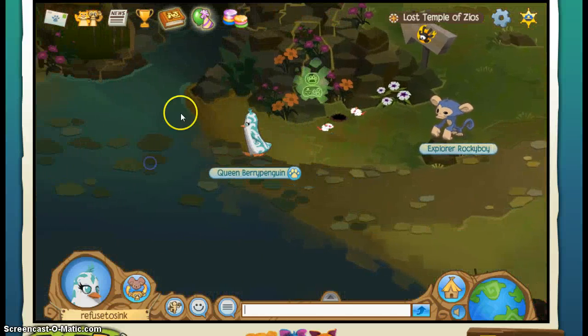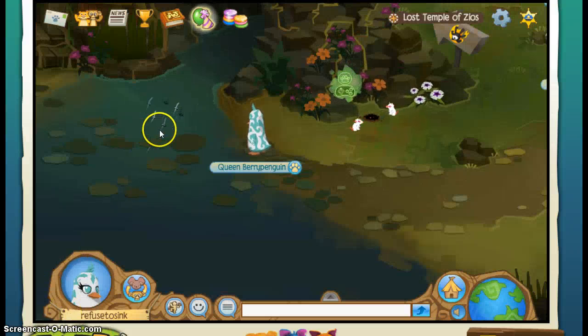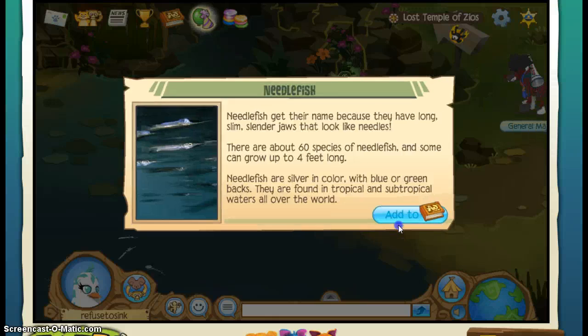Now if we go over here, we will probably find these little needle fish. These are the needle fish — as you can see, they are very fast and sometimes hard to get. They're very small. But let's add them to our book.